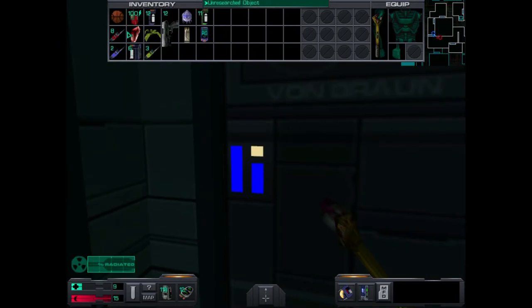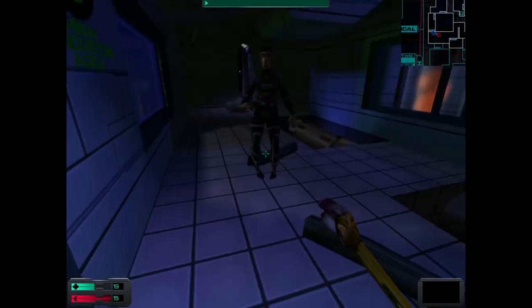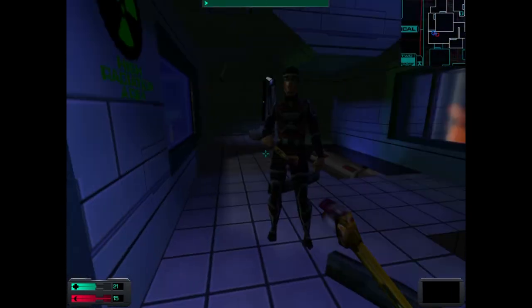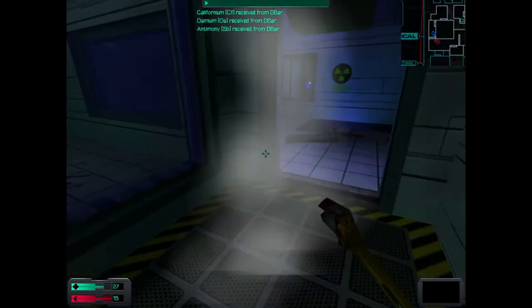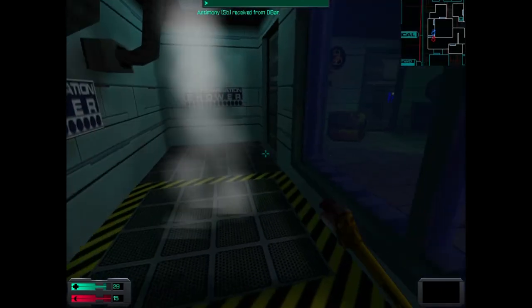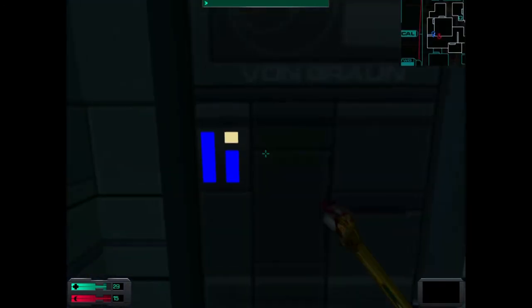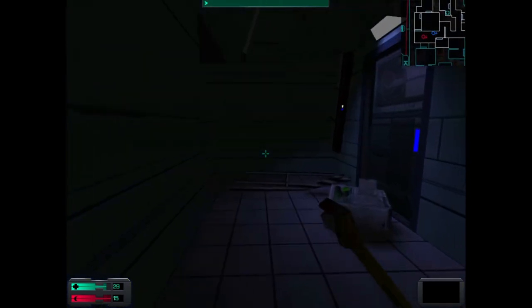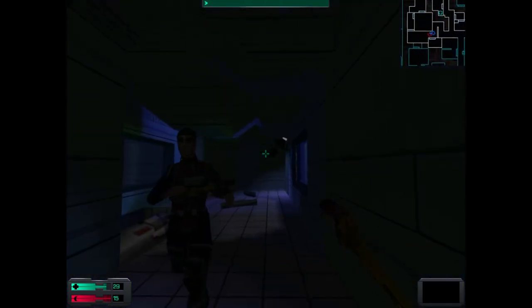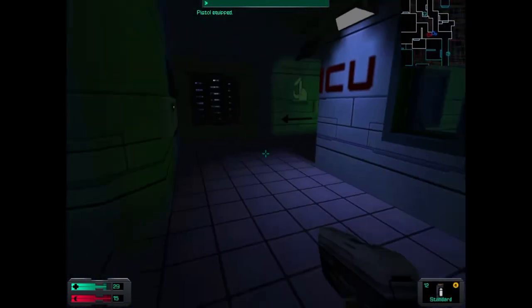One thing I've noticed in the Steam version of this game - this decontamination shower doesn't even work. When I used to play the old CD-ROM game of this you'd come out of the radiation area and it would work. Stop giving me chemicals, you asshole. You just give me a plant - go fetch. The decontamination shower doesn't work in this version, you run in and it just doesn't do anything.